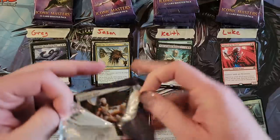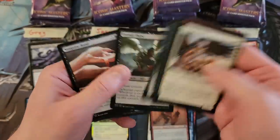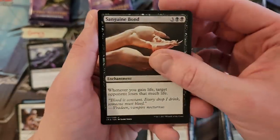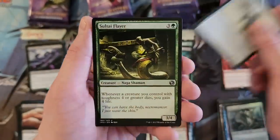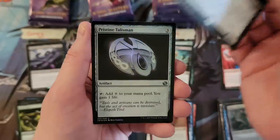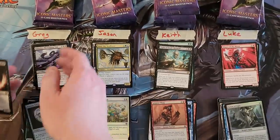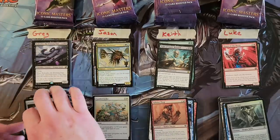Greg, your fourth pack. Sanguine Bond — just straight killing it. You're building a black deck out of just the packs you're opening here. Mirror Flare. Lord of the Pit — not a hit, but still goes with the theme of your packs. Foil Pristine Talisman — that is hilarious. It's definitely not gonna go on top, though.